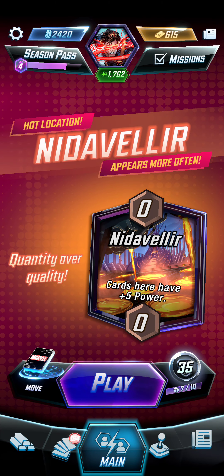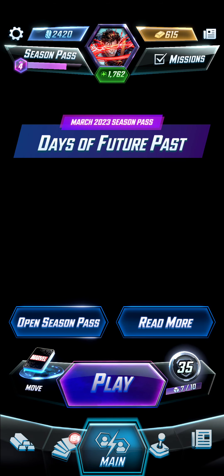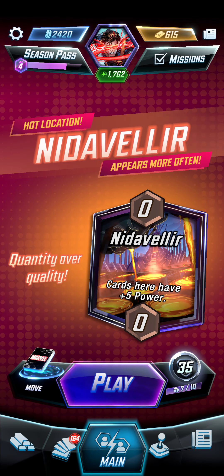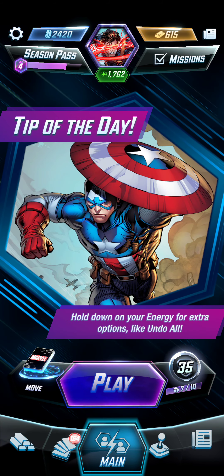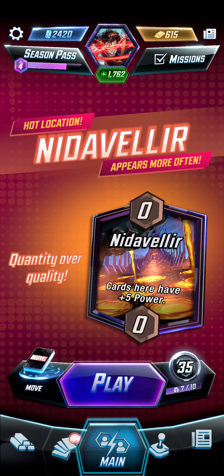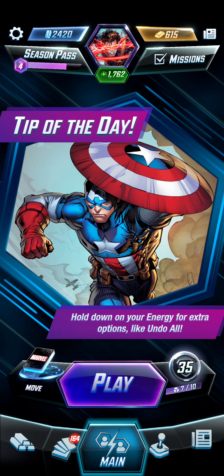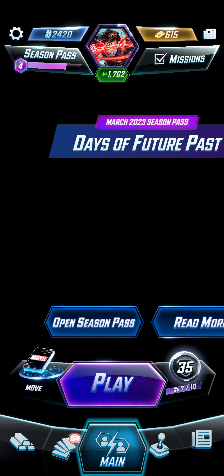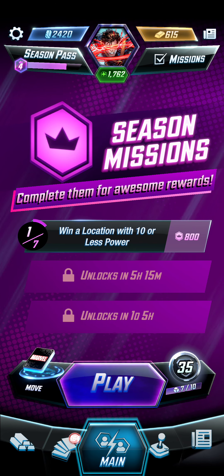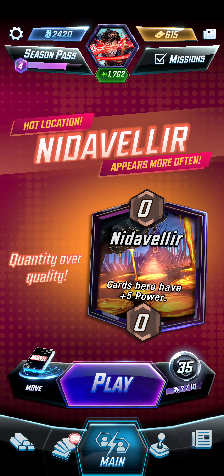Maybe even Iron Man with Claw. You should always think of something that can help you win on a featured hot location. Today's Wednesday, and luckily it's nothing too bad. I hate restricted locations, but this one is okay. You're gonna see a lot of Shang-Chi's today, so Iron Man would actually work. You might run into some Enchantress or Rogues but more likely Shang-Chi's today.